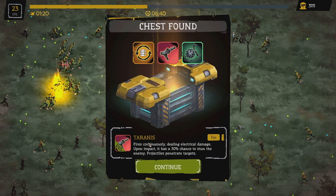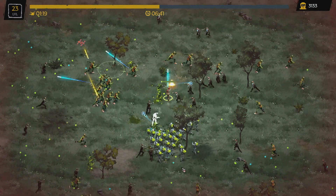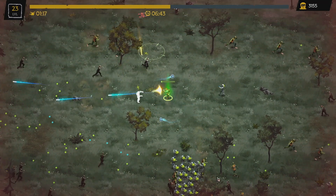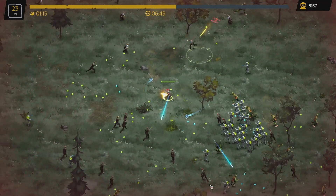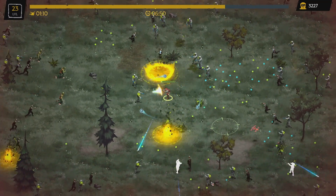Oh my goodness — look at this, we got the evolution! Terranus fires continuously dealing electrical damage. On impact, it has a 30% chance to stun enemies, and projectiles penetrate targets. Like, that's very strong. And we got a little extra too — more fire rate, or reload speed I mean. We got this leveled up again with more projectiles.